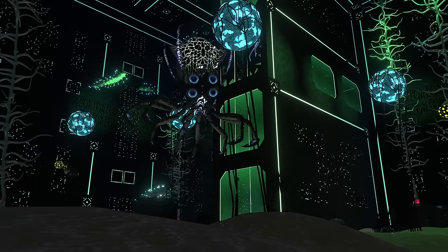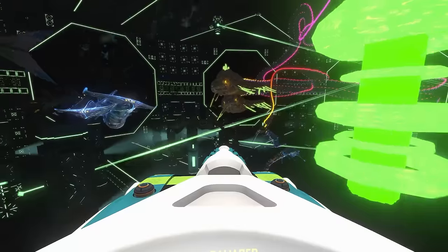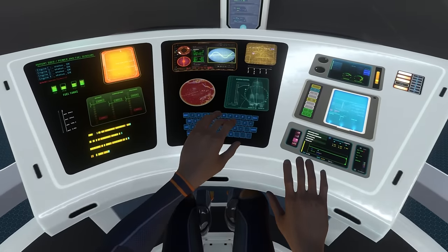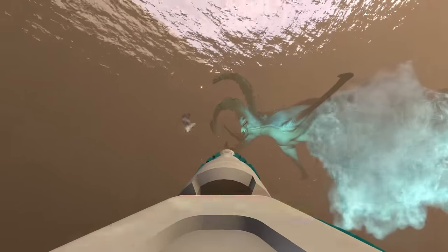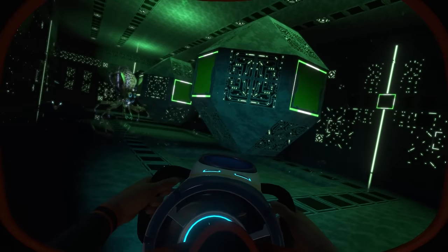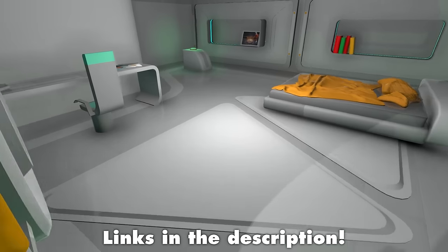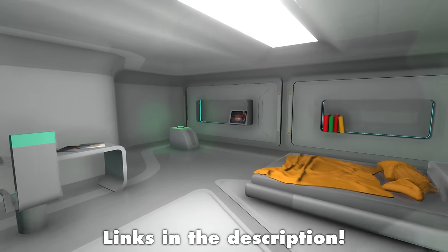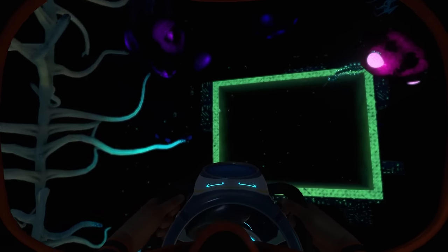Welcome everyone to Socknautica, a huge Subnautica mod created by YouTuber Socks4One that adds a brand new quest for you to complete before you can launch the Neptune rocket and escape 4546B. This mod is more about having fun fighting and killing leviathans rather than being realistic. Be sure to check out Socks4One's channel and the video he made on this mod — he invested a ton of time and money into its creation, so massive thanks to him.